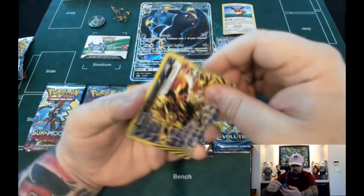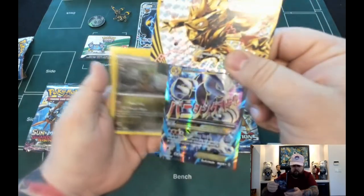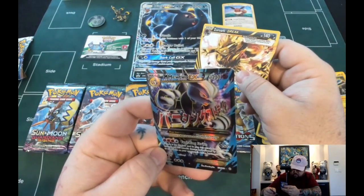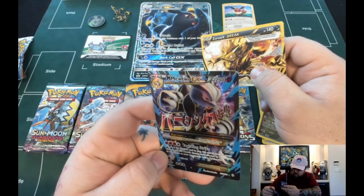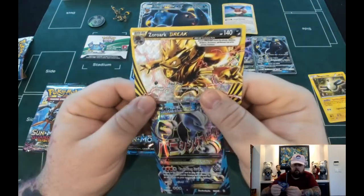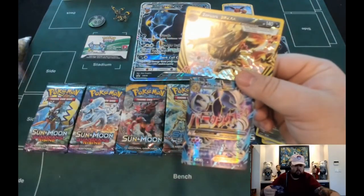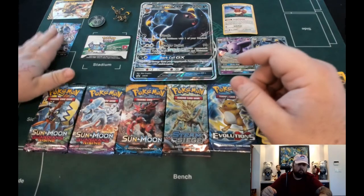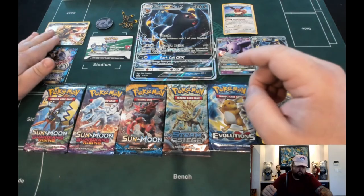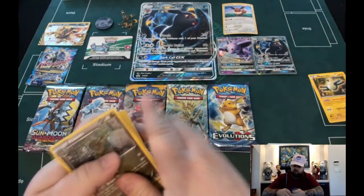That is a good card! And a Mega Mewtwo - whoa! We got a Zoroark Break and a Mega Mewtwo. Vanishing Strike: if there's a stadium in play, this attack does 50 more damage, and this attack's damage isn't affected by resistance or any other effect on your opponent's active Pokemon. Well, I can't read this morning, but we still got two really cool cards. Let's put these up here - this is like a super pack. We all know Zoroark has skyrocketed in price lately. I don't know what the Break's worth exactly, but it's probably worth at least eight bucks these days.